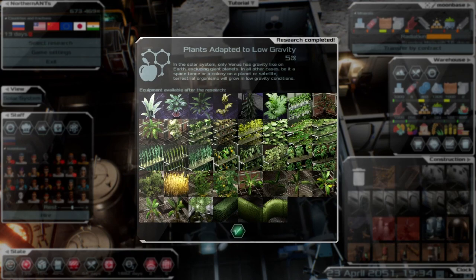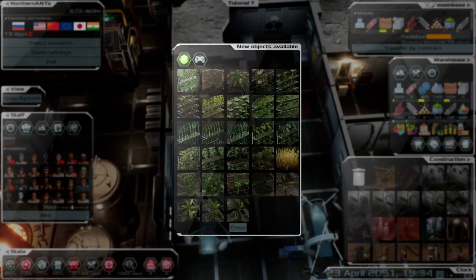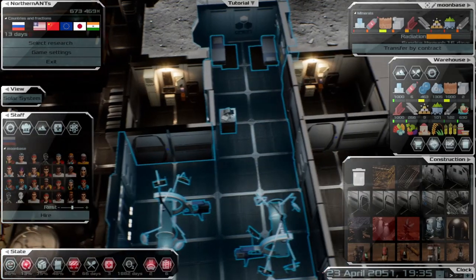Plants adapt to lower gravity — so this is the first research I was able to complete. This unlocks growing for the farms, so it's the first time I've been able to do farms.